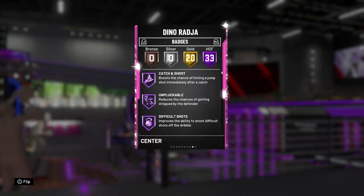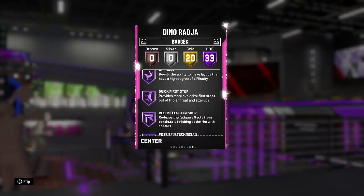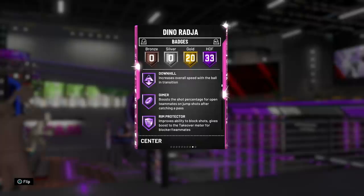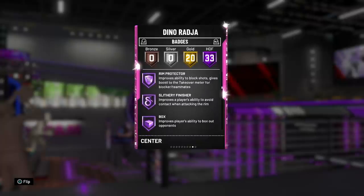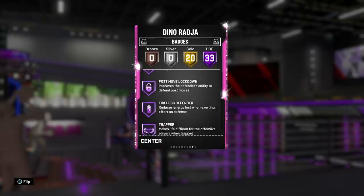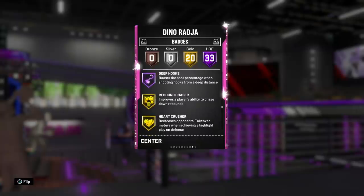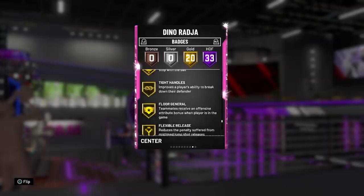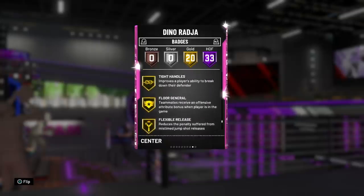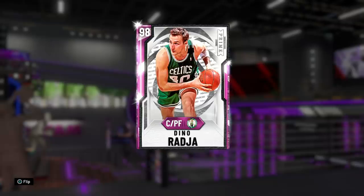He has 33 Hall of Fame badges, including Catch and Shoot, Difficult Shots, Quick First Step, Post Spin Technician, Drop Stepper, Dream Shake, Downhill, Hall of Fame Dimer, Giant Slayer, Fancy Footwork, Intimidator, Post Move Lockdown, Trapper, Back Down Punisher, Consistent Finisher, and Hall of Fame Deep Hooks. Plus 20 gold badges on top, for a total of 53 badges. He also has Gold Quick Draw. Really the only thing he's missing is Range Extender — but it won't matter. Dino's a god.